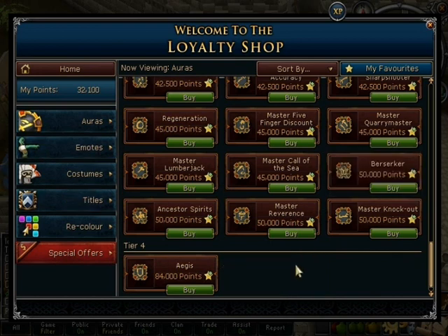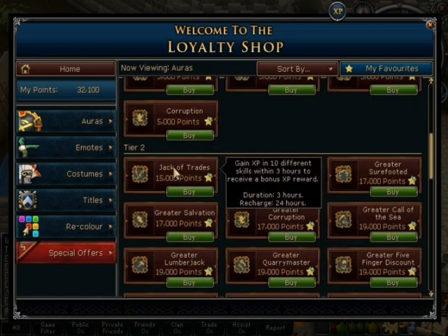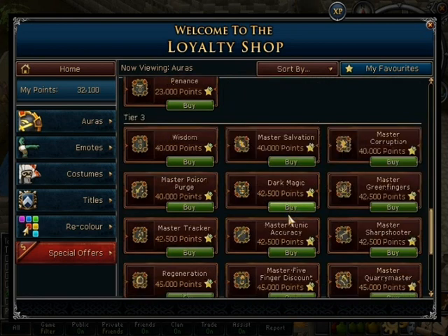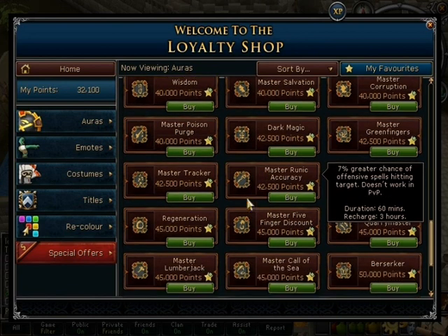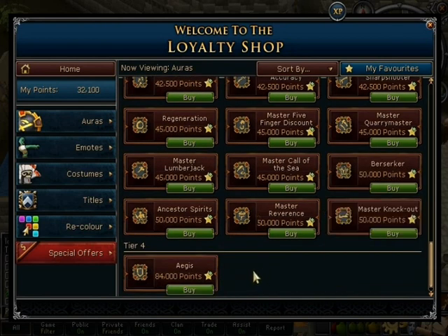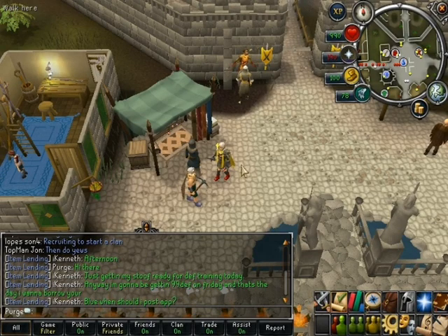There are some new emotes too — Infernal Power looks pretty good, Divine Power Ghost looks pretty good, and Volcane looks really good. But if you're like me, you wouldn't want to spend loyalty points on emotes — I'd rather spend mine on good auras. There's also a new aura called Dark Magic, which causes magic damage to have a chance to deal a corrupting damage-over-time effect. That first tier 4 aura is what everybody wants and nobody can afford yet.